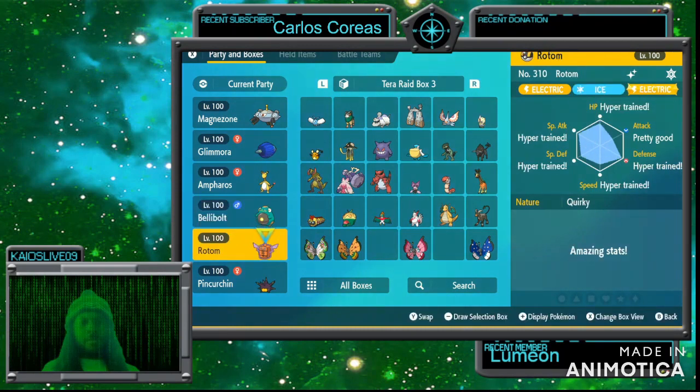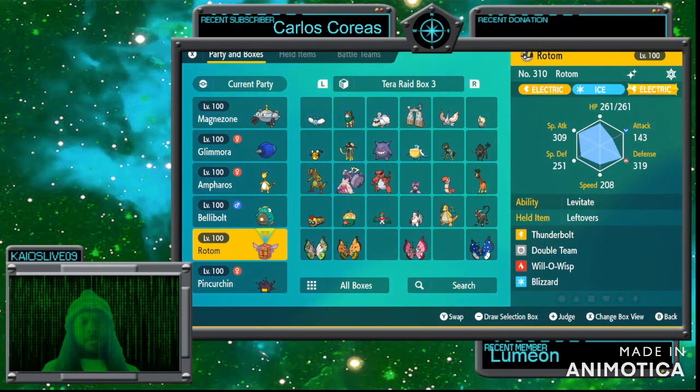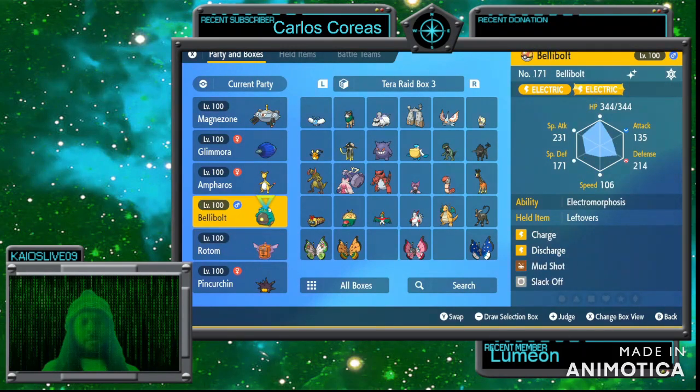Now let's look at Rotom. Rotom has Double Team, Will-O-Wisp, Blizzard, and Thunderbolt. Blizzard is an Ice type move — it'll be super effective against Decidueye. Thunderbolt is super effective against Decidueye because of the Flying Tera type. Will-O-Wisp decreases damage dealt to me and teammates, and Double Team increases evasiveness, along with Leftovers. I went with Bold nature — or actually I think it's Relaxed nature for Rotom and Bellibolt.